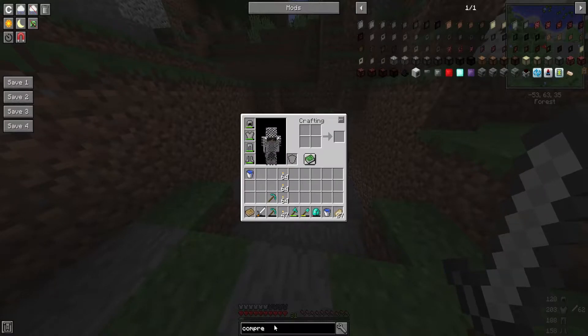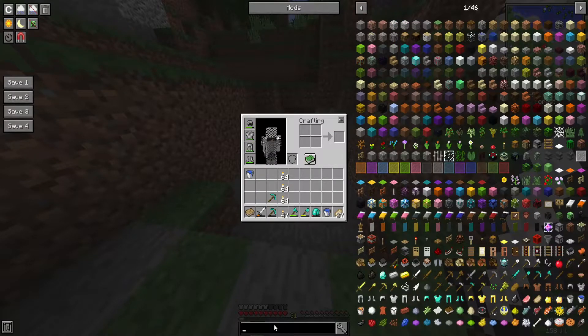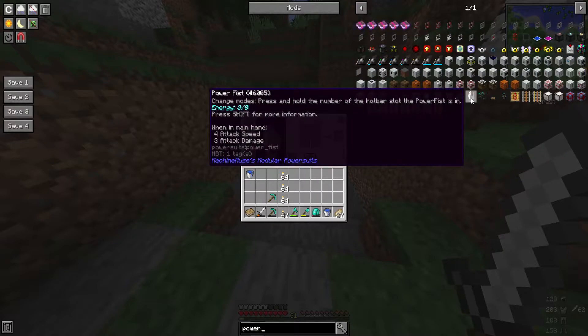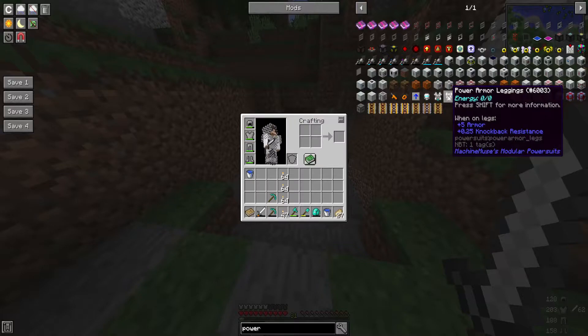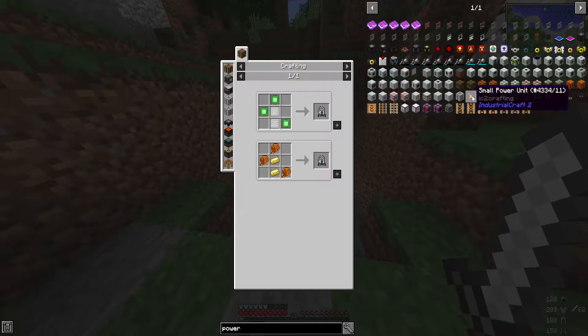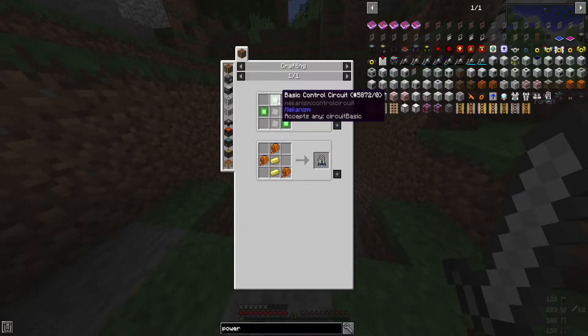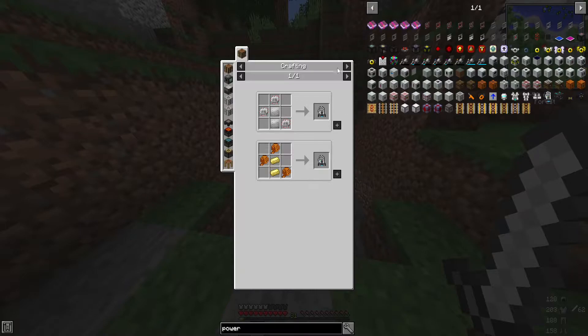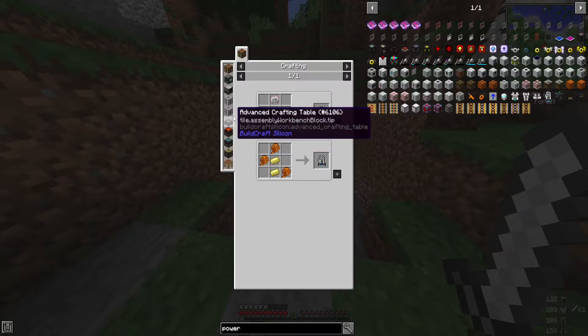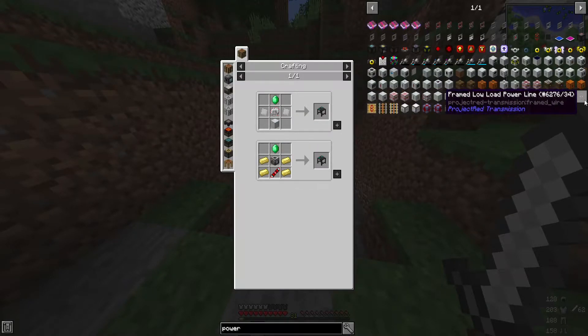Actually, let me check — I think we have power suits on here. Yes, we do have power suits. So power armor helmet, armor chestplate, armor leggings, power fist — which is definitely not cheap. Oh, and we have that power armor tinker table.